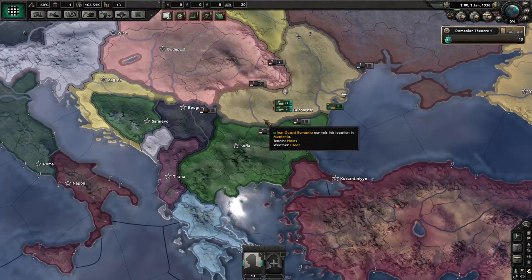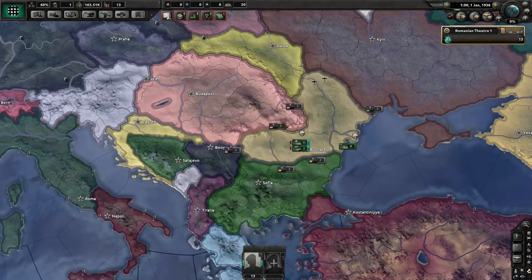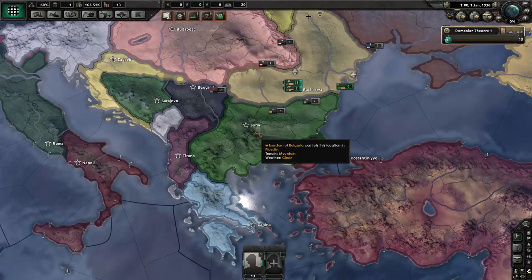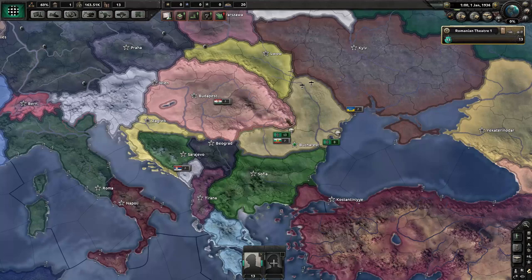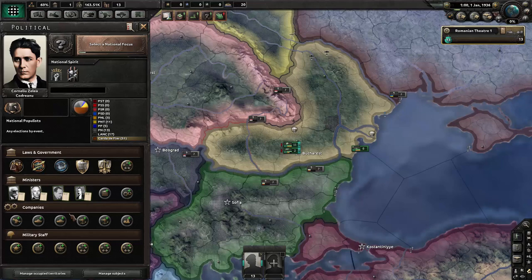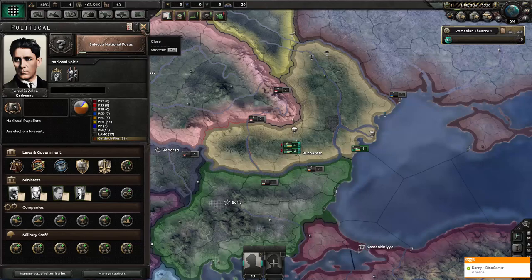So we're going to do an Iron Guard Romania playthrough. I turned off historical focuses so that we don't have to play the story exactly how it goes, but we can still see how far we can get. Last time on the live stream — if you haven't watched that or you're interested in watching the Bulgaria game, I posted the full live stream. It's about halfway through and it's on my front page. We're going to try and take over the Balkans as Romania. I know there's a bunch of changes with this mod, especially how you set up your government, and I'm still not very familiar with this. So if I make some mistakes, you can let me know. I would love to take some tips.